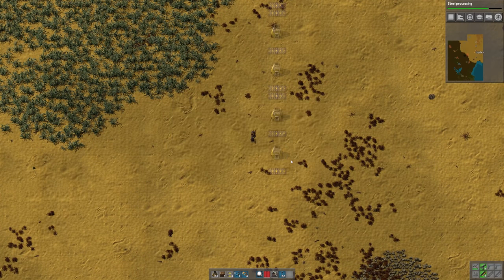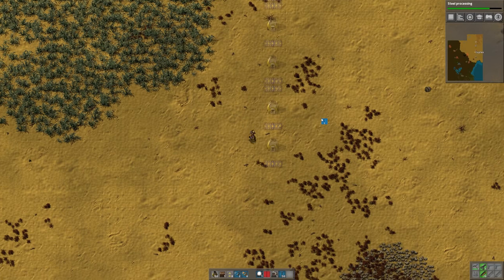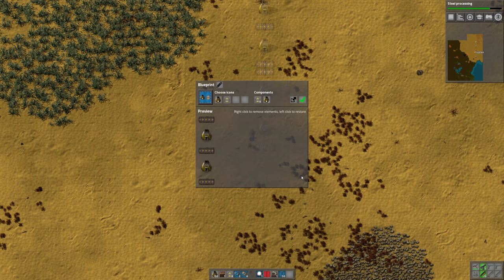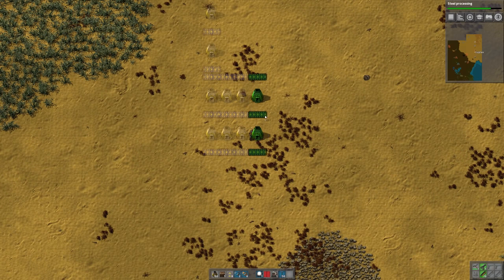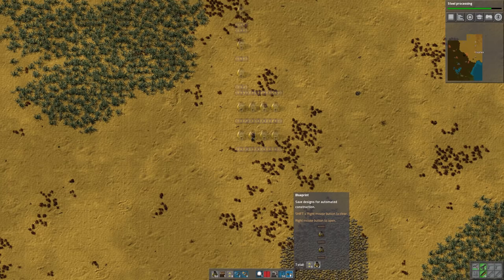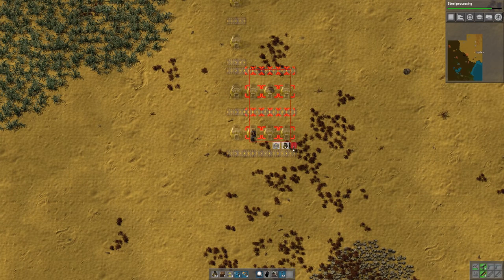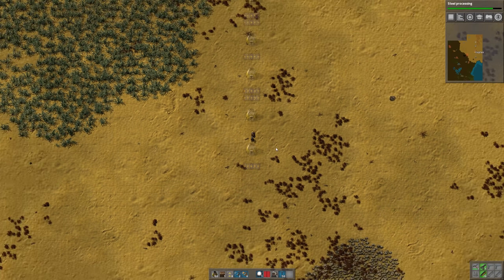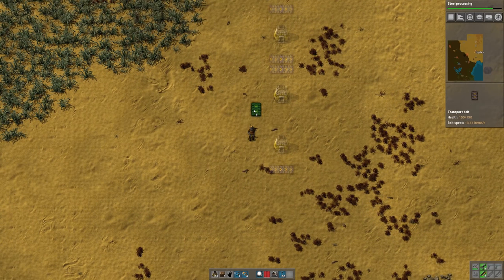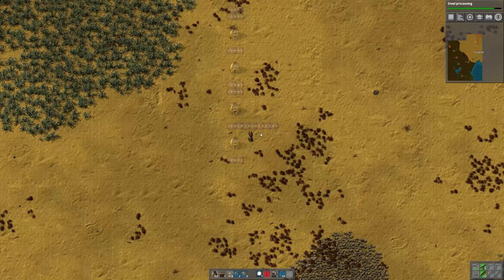I laid out the space that we need using a blueprint. If you press B, that'll pull up the blueprint menu. Click new blueprint and you can grab items and make a print. If you put down that print elsewhere, you can make copies of whatever is on your blueprint. There's also a deconstruction planner, which is basically how you erase those things — you can also erase them by right-clicking on a ghosted item. The way I made these in the first place is I took the item I wanted to ghost, and if you shift-click it, it'll place it down as a ghost rather than actually placing the item.